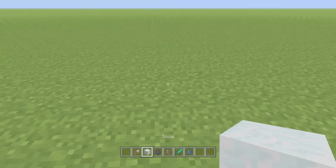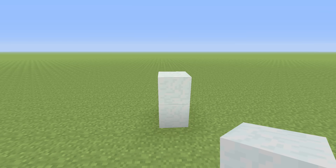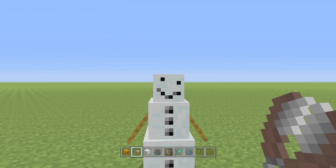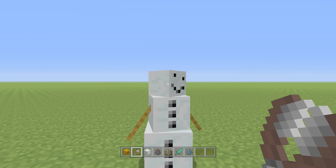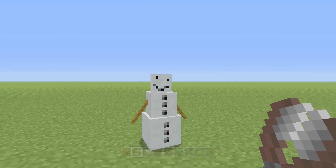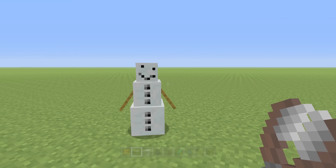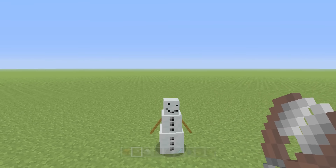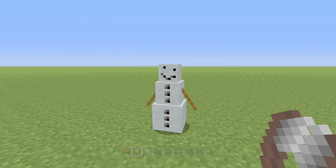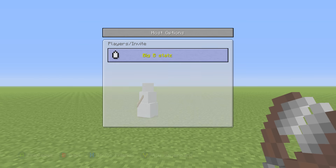The first feature I want to talk about is the snow golem. You will now be able to shave the head of a snow golem and get the little snowman without its pumpkin. This was on Pocket Edition too, but I don't think it made it over to console before. I think this is actually a new feature inside of this update, but it's still a pretty cool thing to know about.